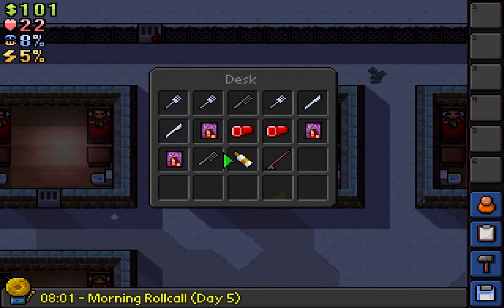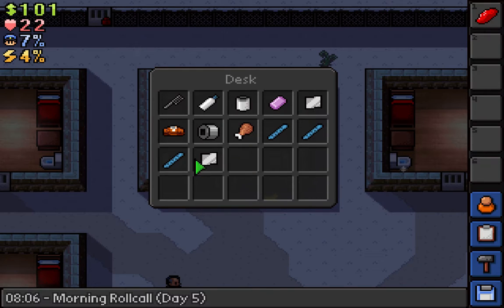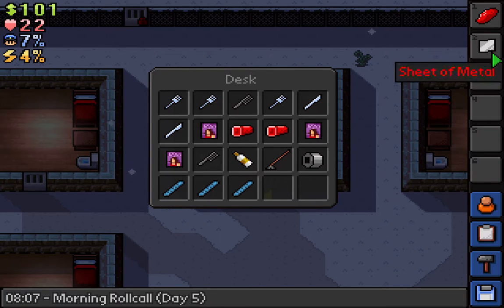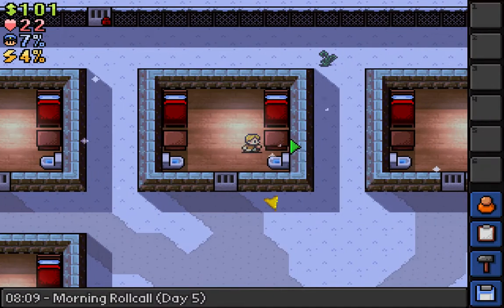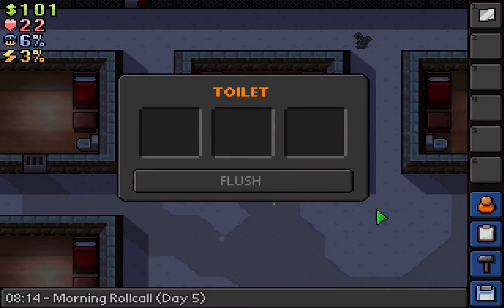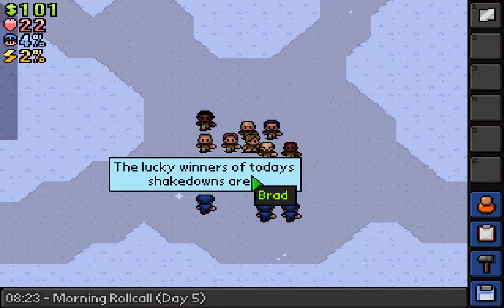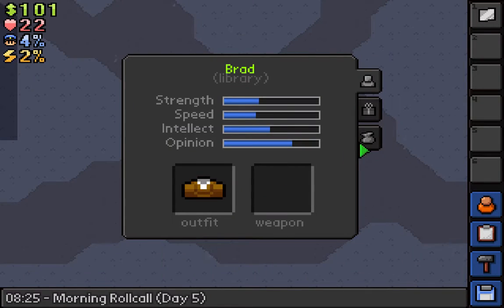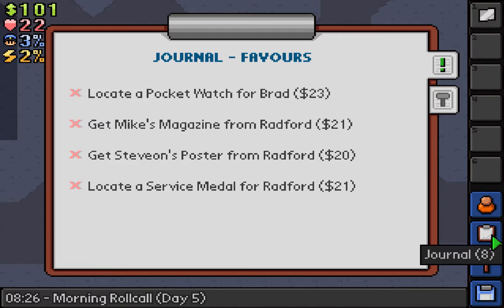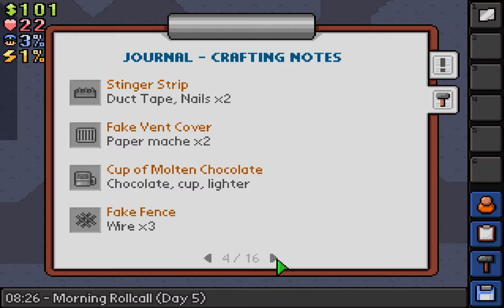I need to get my items. There are toilets and sheet metal — nothing in the toilet. Who's getting searched? If I get searched again, I swear. I'm not getting searched this time. Hold up, let me check the crafting recipe for something real quick — flimsy cutters and duct tape.